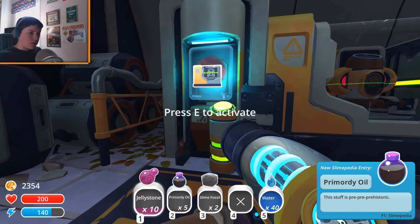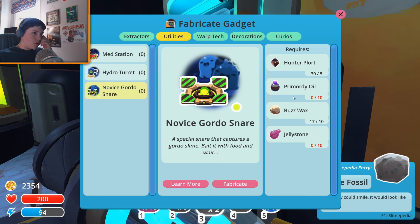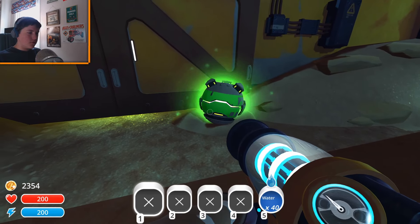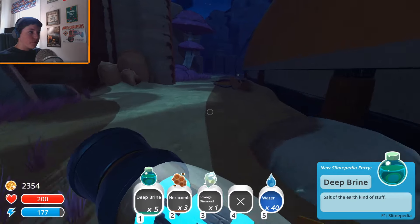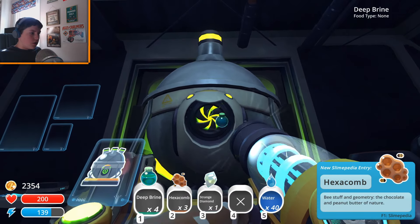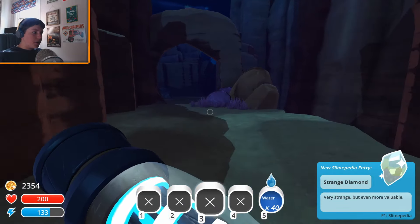We got some jelly stone! And what do we get from here — more jelly stone, and what's that — slime fossil! We might actually be able to craft something now. I am going to wait on that — unless there's something else we can craft. Let's wait on the primordial oil and then we'll craft ourselves a novice gordo snare. Strange diamond — that's what we needed to craft the teleporter I believe. We need five hexacomb, and we got deep brine. I kind of want to go get some other stuff now, but I'll hold off — we just need two more of those and five more deep brine.